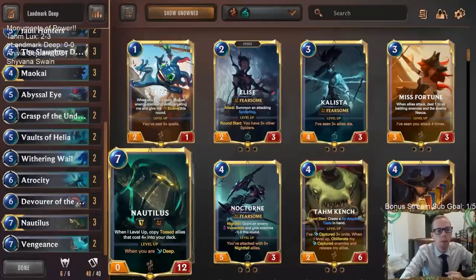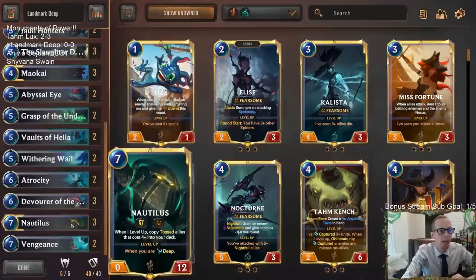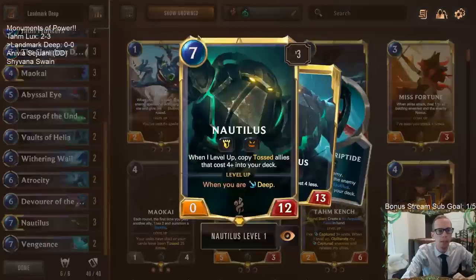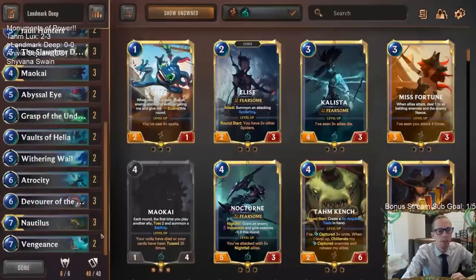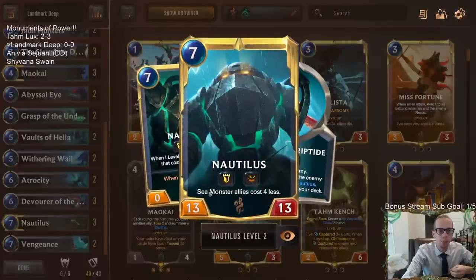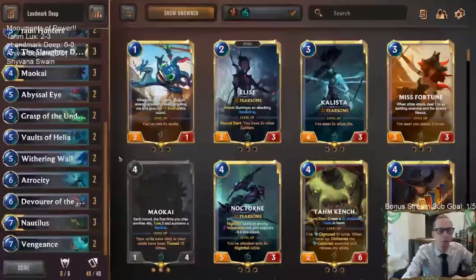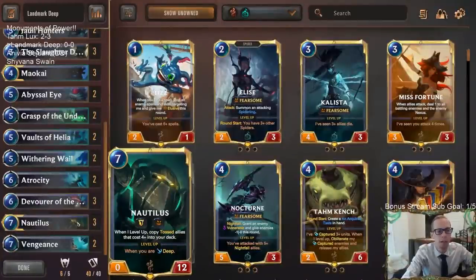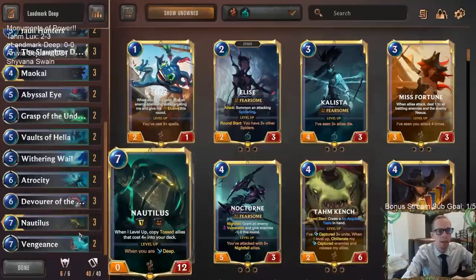We definitely cannot play the eight-mana sea monster Tear of the Tides because we don't want to sacrifice Nautilus into that. But Vaults of Helia can put Nautilus into play without using any mana, so we're still spending all our mana doing other things. When Nautilus comes into play for free and we're deep, it levels up, all our sea monster allies cost four less, and we can unload more sea monsters right away. To put Nautilus into play we need Devour the Deep.